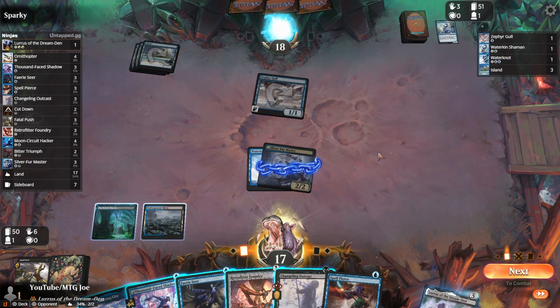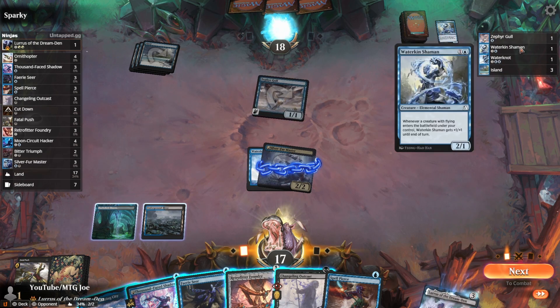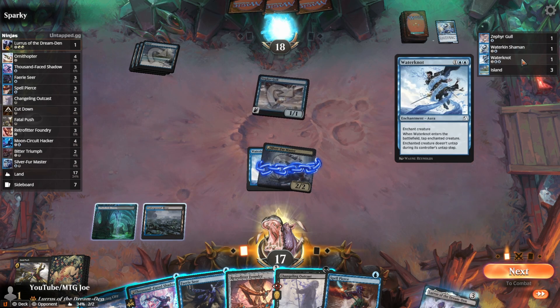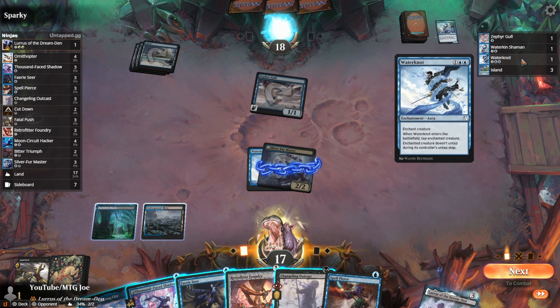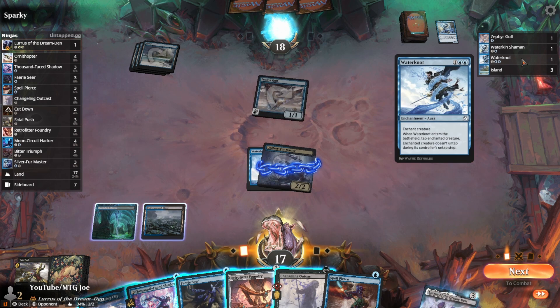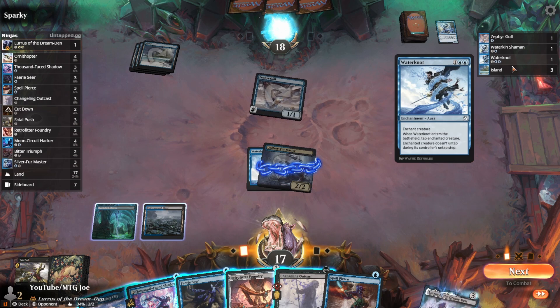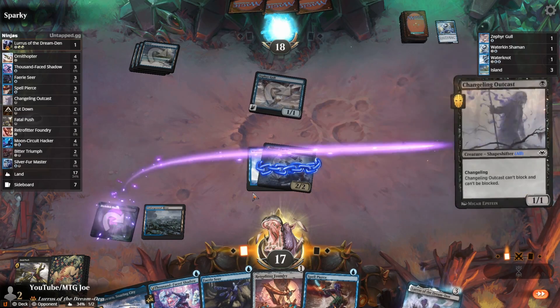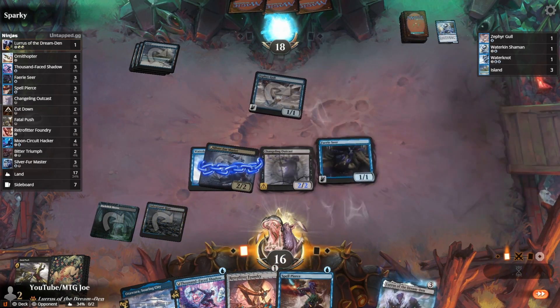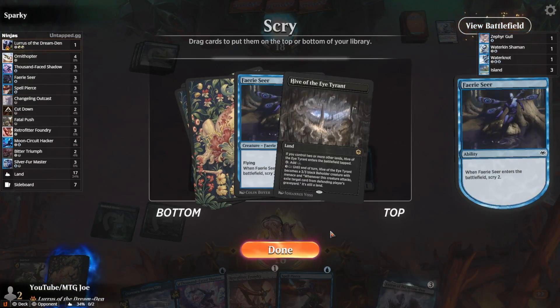We're also able to see from our opponent's side which cards they've played thus far in the game. This is helpful when they're playing something like a stock list — maybe we're playing around Wrathnaughts and we know that their deck plays four of them. We've seen one so far from them, so we can keep track of that. All the information is information that is there — it's nothing that's sneaking behind the scenes to see what's in your opponent's deck or anything of that nature. But it gives you some cool information at the click of a button to enhance your gameplay and free you up to just focus on playing your Changeling Outcast, your Faerie Seer, and passing the turn.